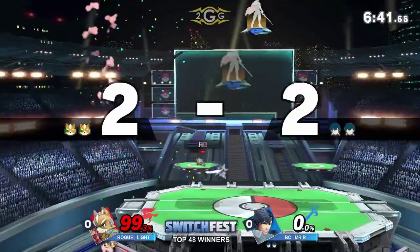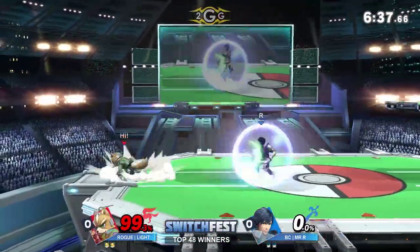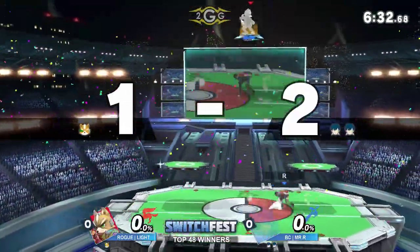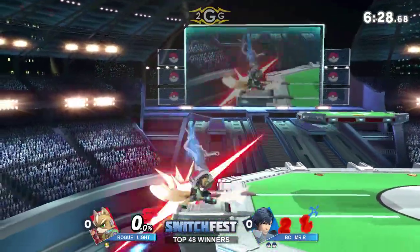Even right there he tried to use the wave bounce to mix up and have the side B connect. But Rogue Light — very smart — knowing that Krom was going to be coming down, just landed an up smash. But wow, a big F-tilt coming out from Mr. R.